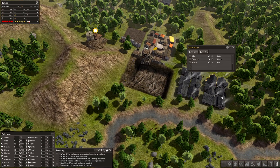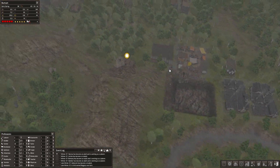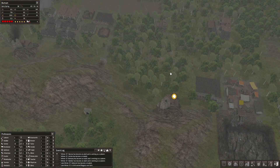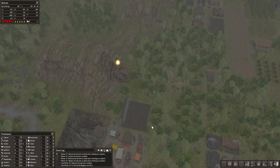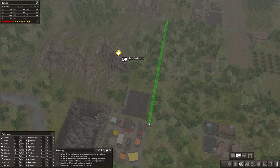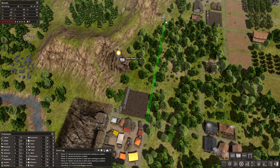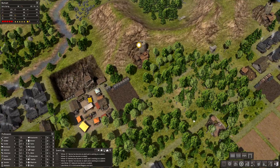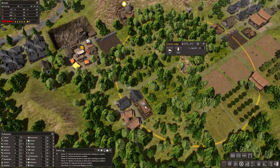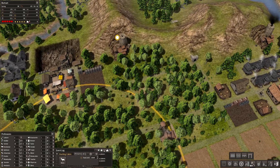It wouldn't be too bad to maybe expand a little bit already, maybe over here. So if we move over here or have some extra housing on this side, you can extend the plot here. Actually, that's not a bad idea — just move from here all the way up to here. There we go. This is a forester, it's just mostly the gatherer and a hunter, but on this corner it should be okay.